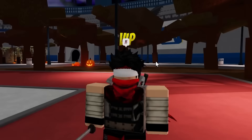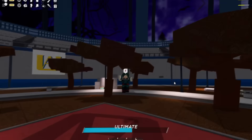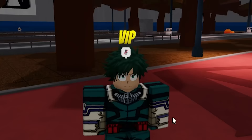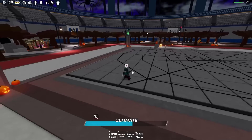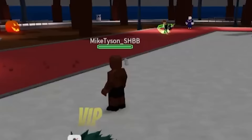The next character is Deku! We're about to become the One For All successor himself. Boom, we have now become Deku. The cool thing about this green hero moveset is the base form is just normal Deku, but there's also a second version called Vigilante Deku which you'll see later. With the normal Deku moveset, the moves really aren't all that — you can get in some good combos, but the abilities don't do that much damage.